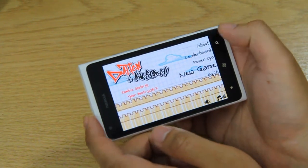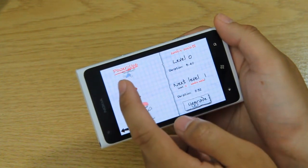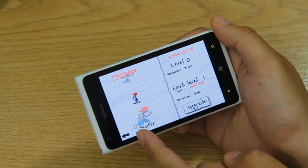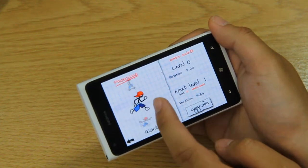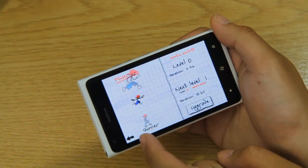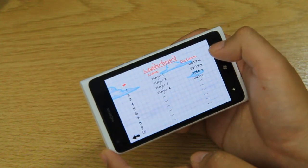You can look at the power-ups right here. So we have the gun shooter, skateboard, and the massive guy. So that's the skater, and that's the giant. The gunner. B-boards.